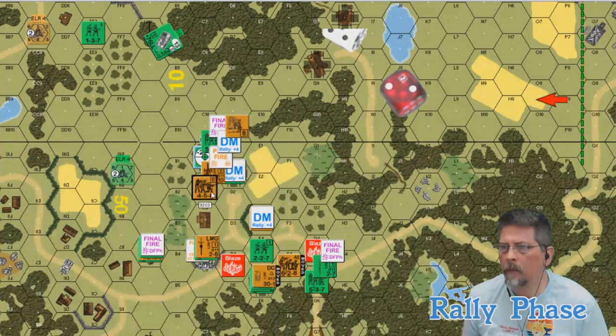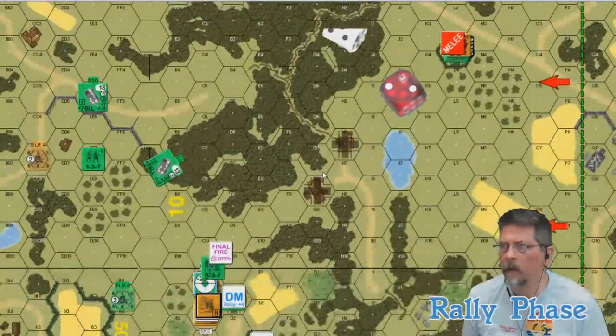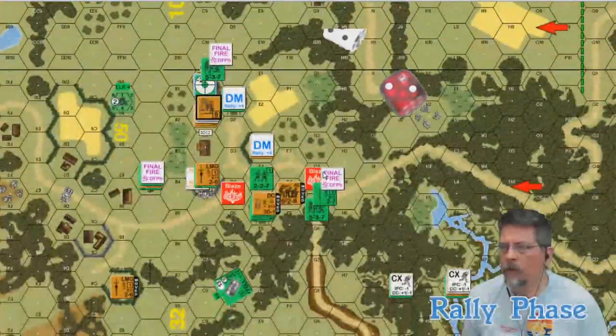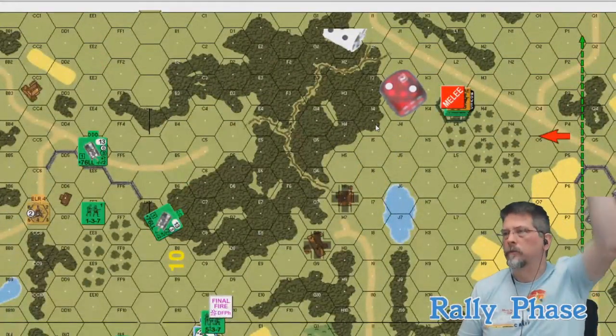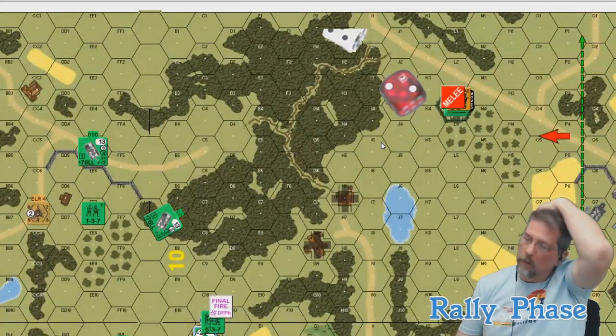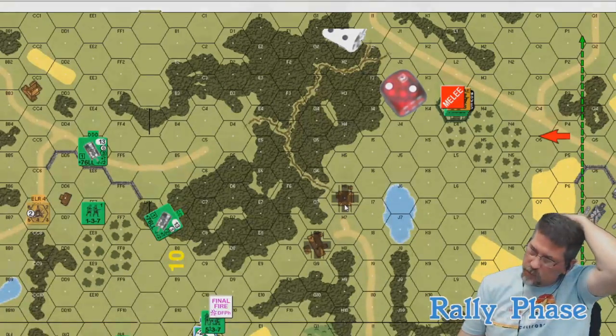I liked throwing the demo charge — didn't do a lot, but you've got to use it. If you don't use it, you lose it. Throw it — if he breaks, another victory point. If he doesn't break, he throws it back. That's why we play the game. Thanks again to our friends at Battleschool.com — go to their site and check out what they have to offer.